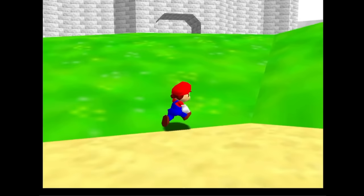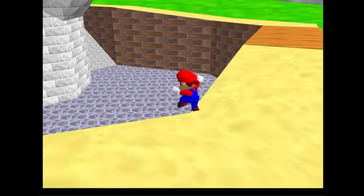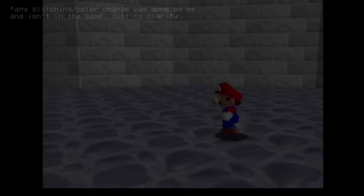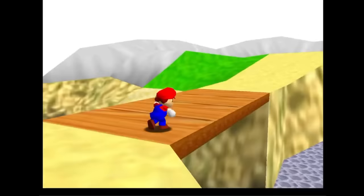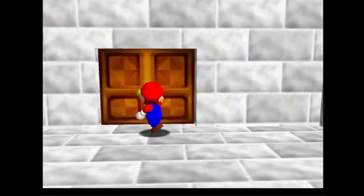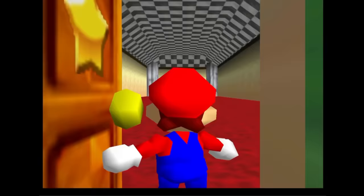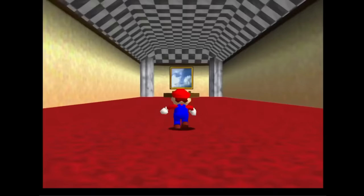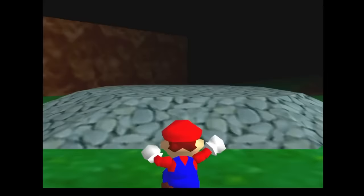When loading into the outside area again, a ton of textures are missing — most prominently the sky and water textures. The game seems to be decaying at this point. It feels like an everywhere-at-the-end-of-time experience in video game form. Now the Bob-omb Battlefield painting is even further from the door. When loading into the level, the objective box now just says 'leave.'